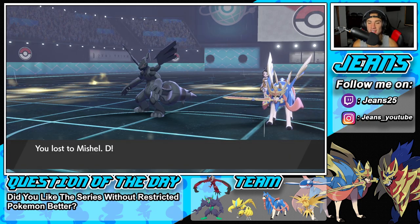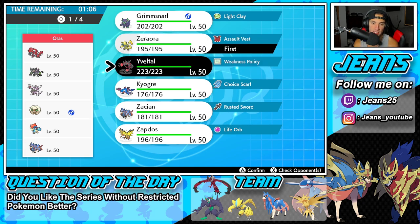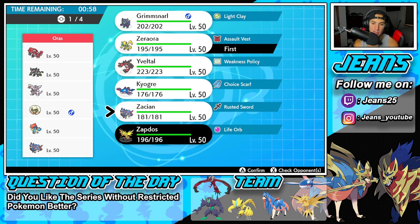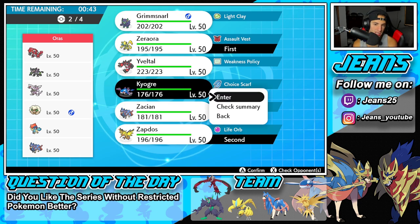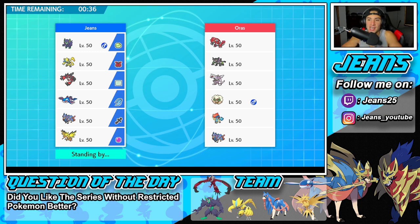Third and final battle — we're going up against a Keldeo and Zeraora team, which is absolutely amazing. I love both those Pokémon, but they're not that strong in Series 13. He also has Groudon, Palkia, Whimsicott, and Zacian. I feel like Zeraora is a solid lead — Fake Out and Electro Web are great. I'm going to go Zeraora and Zapdos for more value, then bring Kyogre to win the weather war, and definitely bring Zacian. I wonder who he's going to lead — probably Whimsicott and someone he wants to Dynamax.